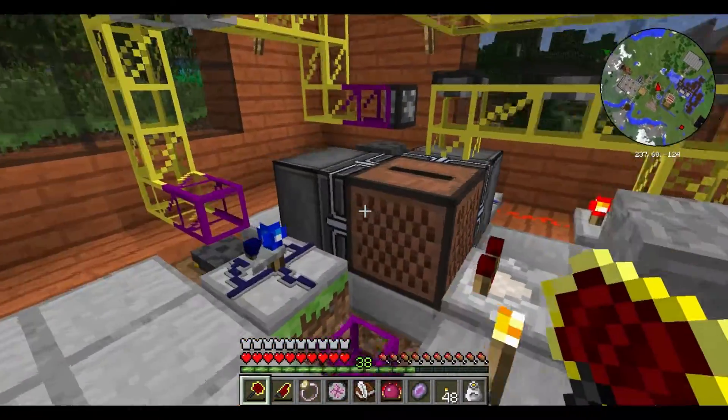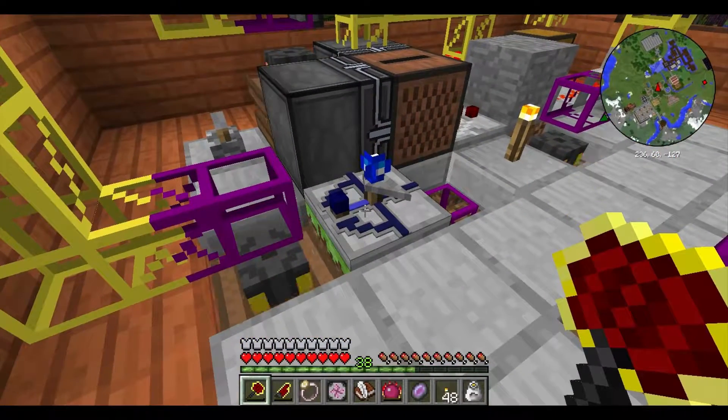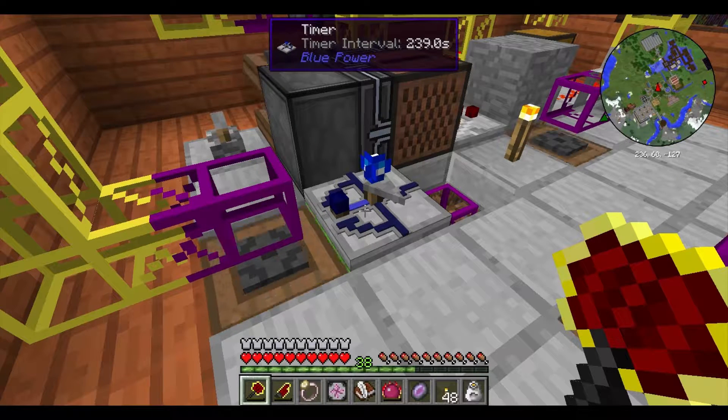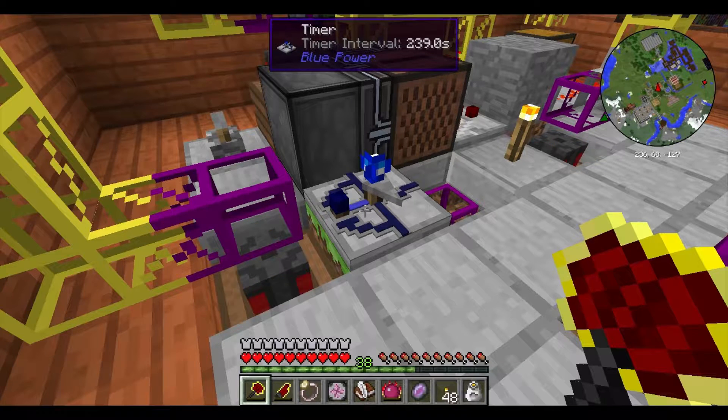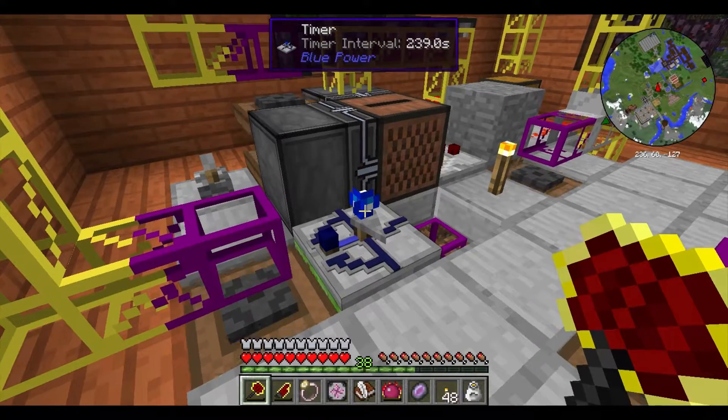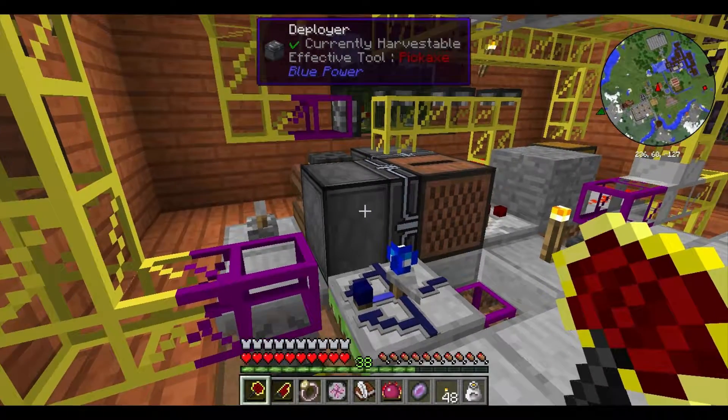Now while that's happening, this timer — this is called a timer — is set to 239 seconds. Every 239 seconds, which is about a little over three and a half to four minutes, this is going to send out a redstone pulse. And the only thing that this is touching that can receive a redstone pulse is this deployer.